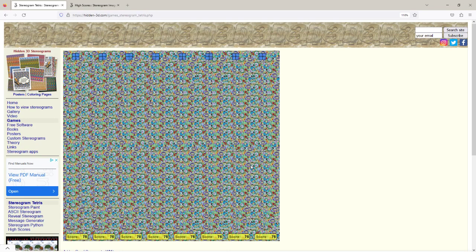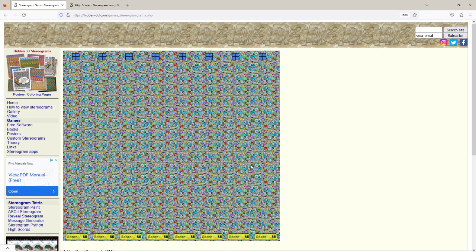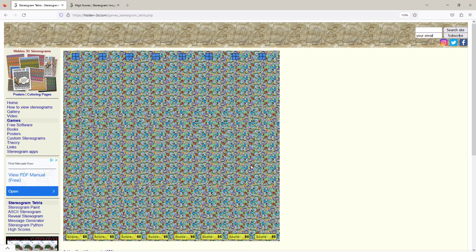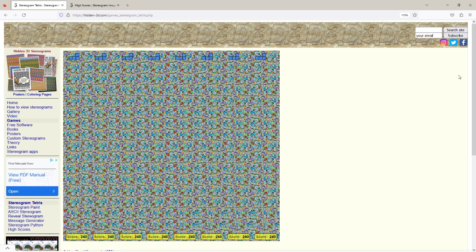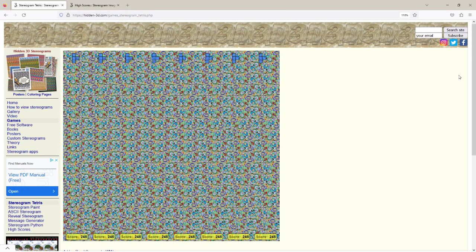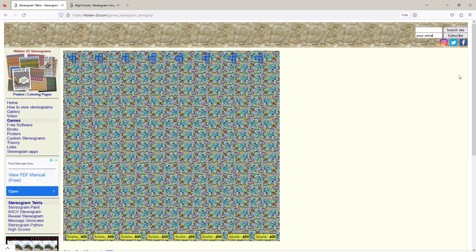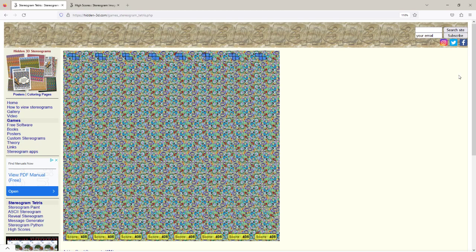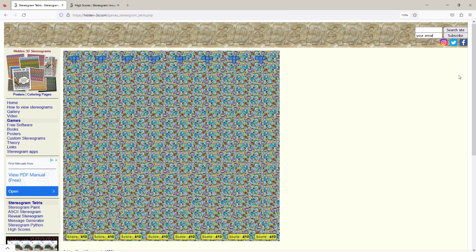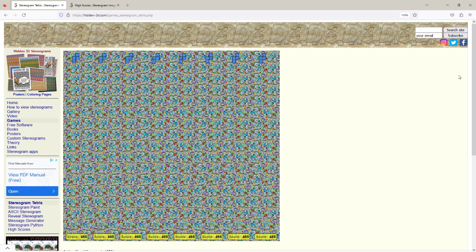So here we go. This is how you play it and this is how you submit your score. Again, your strategy is to fill as many rows at the same time as possible and play the highest difficulty level you can — this will give you more points.